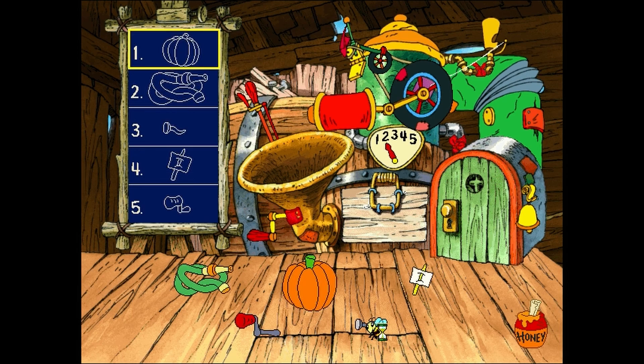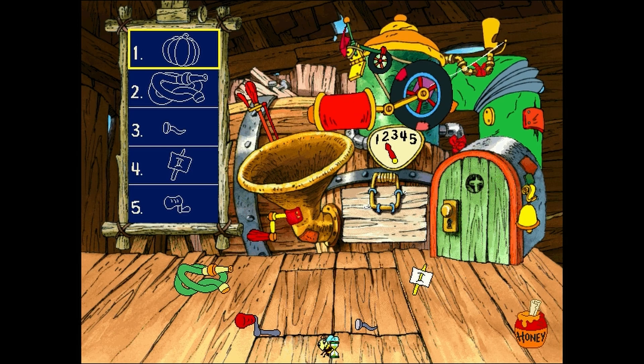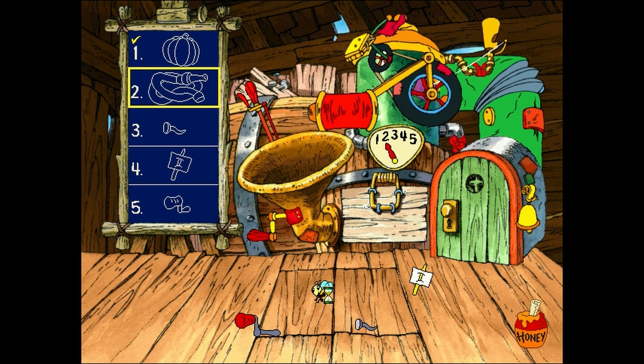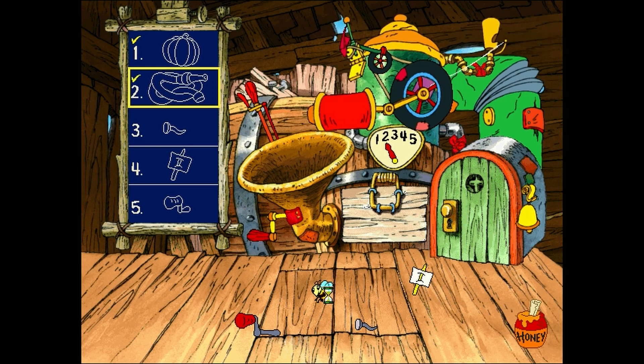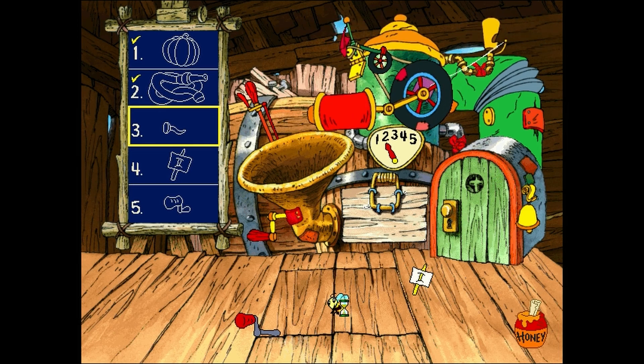First, I need a pumpkin. Sheesh, Rabbit will tie his ears in a knot to see you putting first things first. Good going. Second, I need a hose. Third, I need a nail. Wow, that's what I call doing things in order. Nice work.